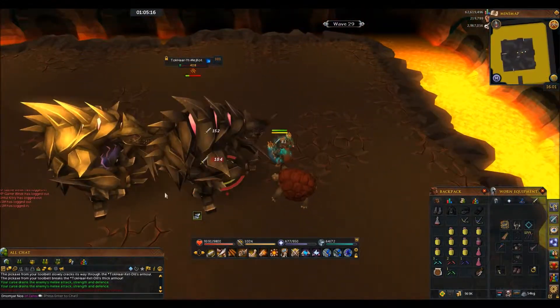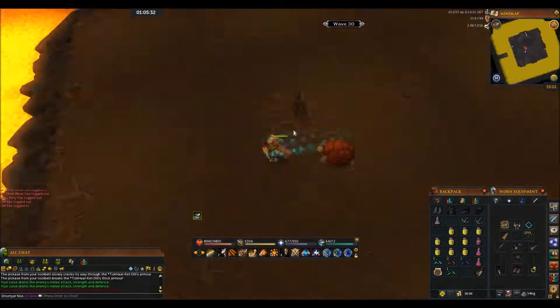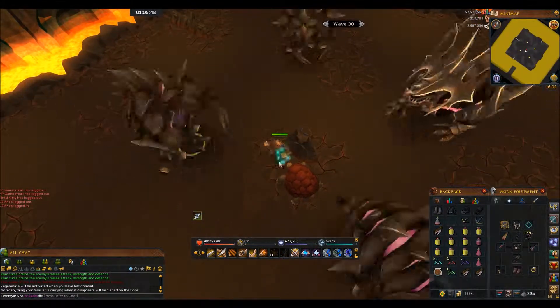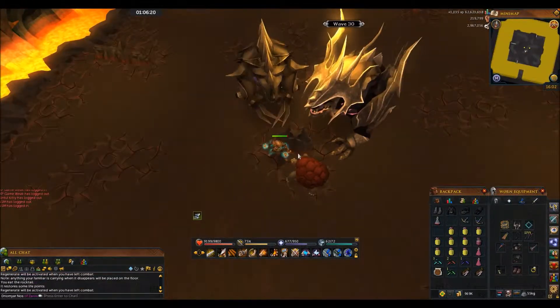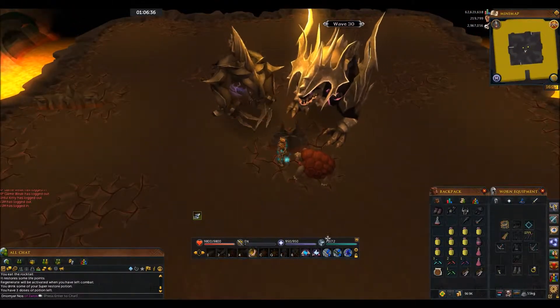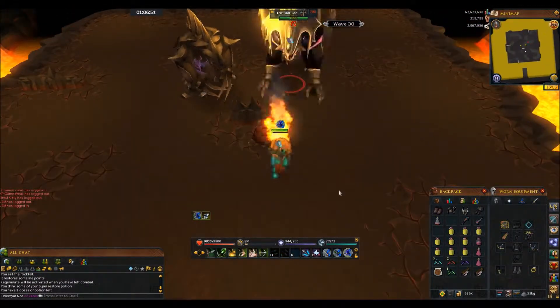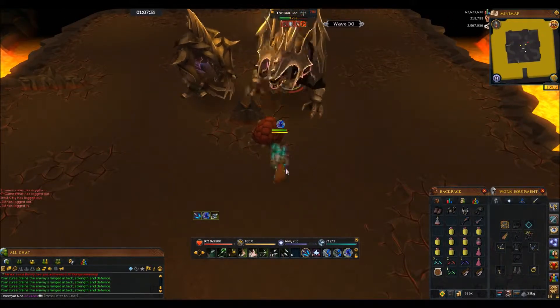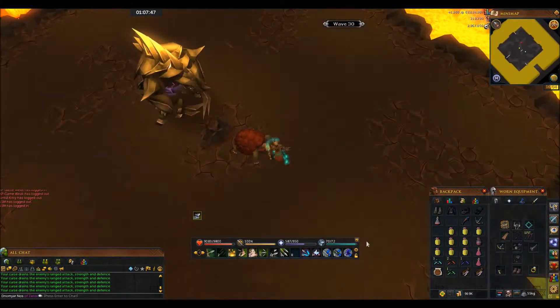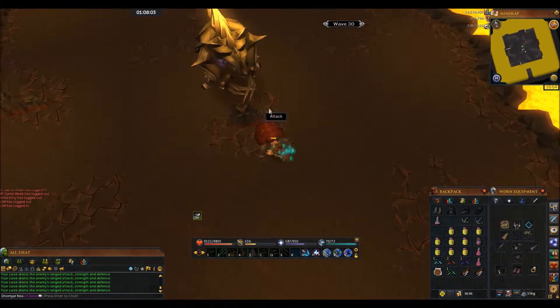After this wave you're going to face your third Jad. Go to the northeast side of the rock, kill the meleeers that spawn, and then work down Jad with ranged or magic — never use melee on Jad, it's a very bad idea. Once Jad is dead, just finish off the melee error.